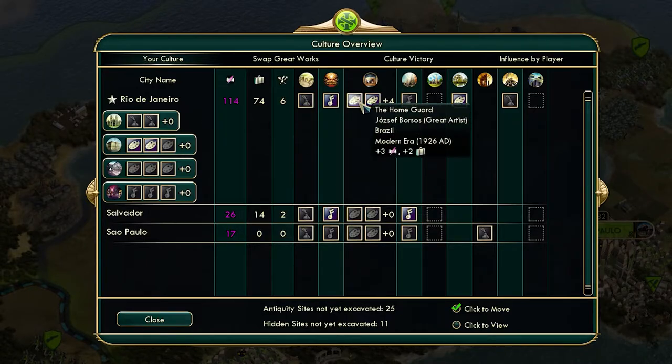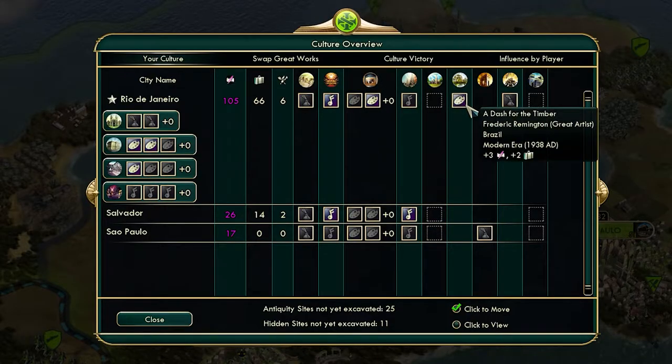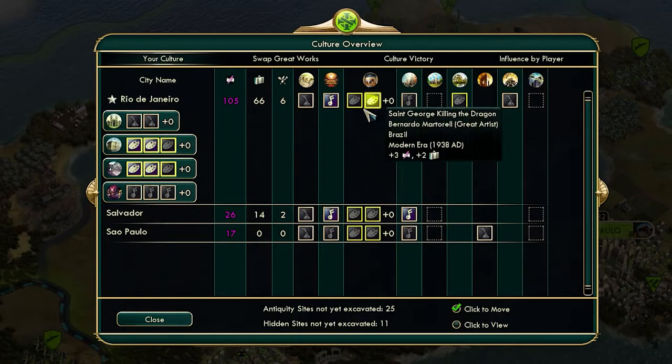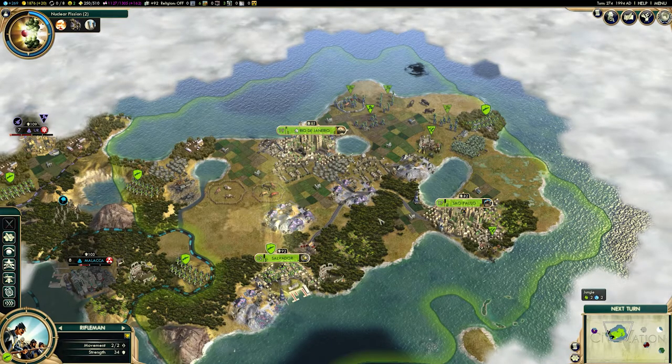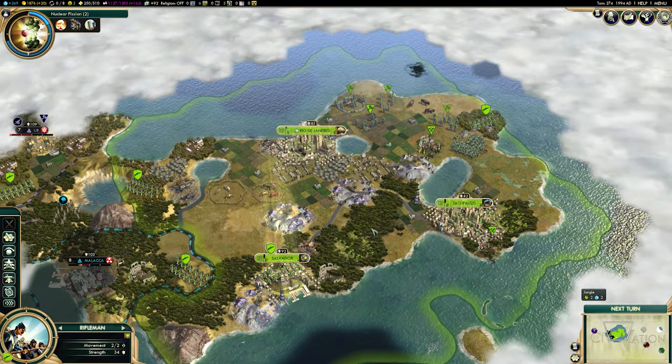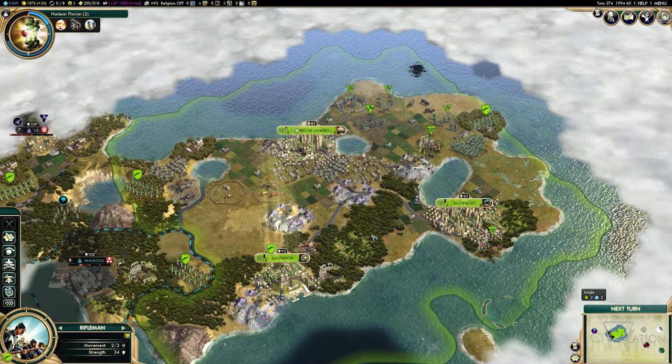That's how the cultural overview screen works. This main screen lets you select great works and pop them into other buildings. When you trade them with other players, you can slot a few around and pick up a bonus. You can see by filling Ufizi there I've got plus six. The Museum of Modern Brazilian Art is full. So there are some tinkering and tweaks you can do there to really boost your culture, but it's really important that you understand that screen.